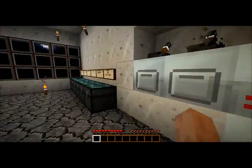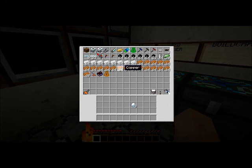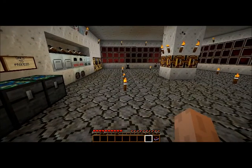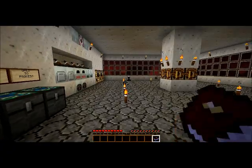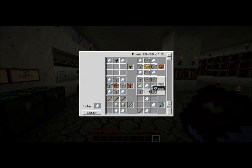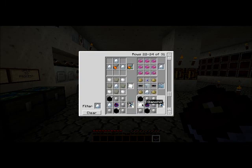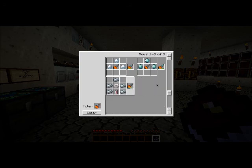Alright, we got diamonds. Let's run over here and grab our recipe book. Ugh, this really sucks. I lost so many goodies. Okay, so we just need to find our drill — so, mining drill.